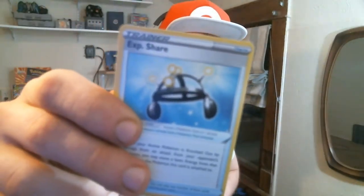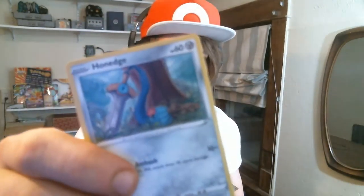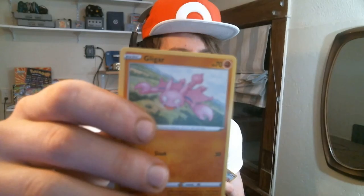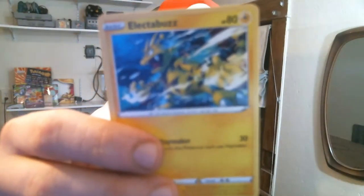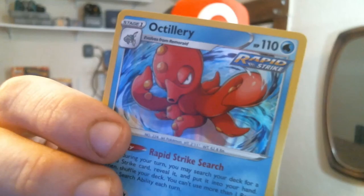1, 2, 3, 4, 5. Alright, one fire energy, Weeping Bell, Pure Experience Share, Purugly, Pone Edge, Bisharp, nice and powerful Electrobots, Bellsprout, Bronzor. Last two - that Weeping Bell, the damn Weeping Bell. And ooh, it's a rapid strike Octillery! Alright, alright, not too bad. Put that Weeping Bell aside.